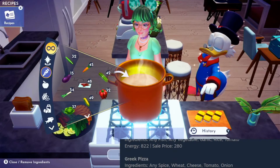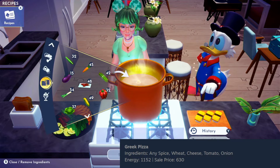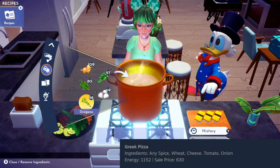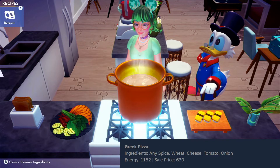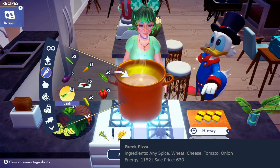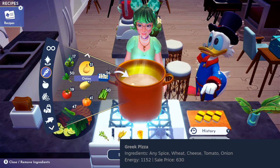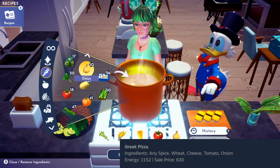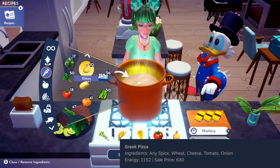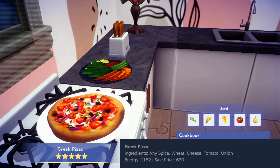Next up is a Greek pizza. For this, we will need any spice — let's go with oregano — wheat, cheese, tomatoes, and onion. Here's a little tip: if you combine wheat, cheese, and tomato, you can make the base for a pizza in this game, and then just try out other items with it to experiment with other pizza options. It looks like there are olives on this Greek pizza, probably kalamata.